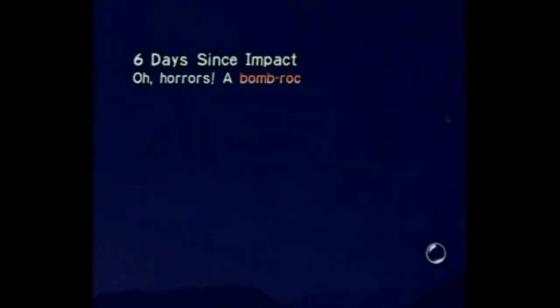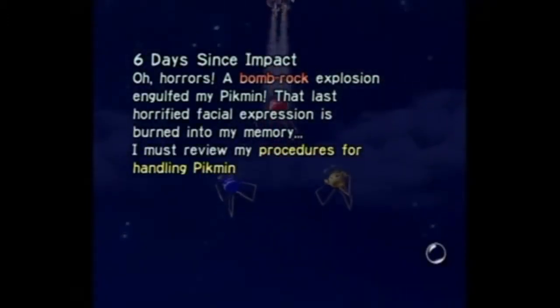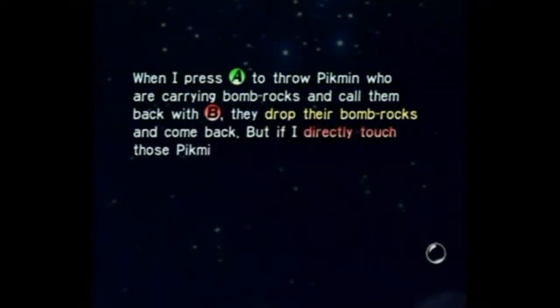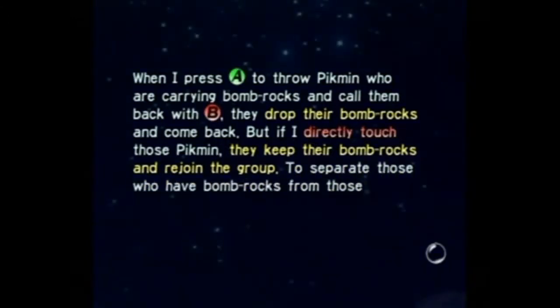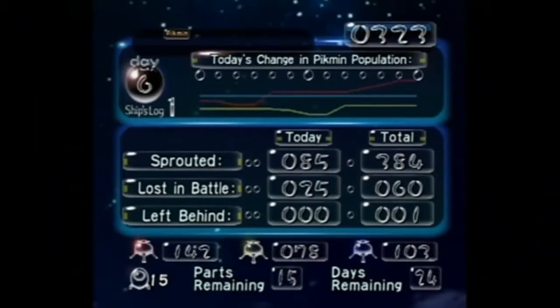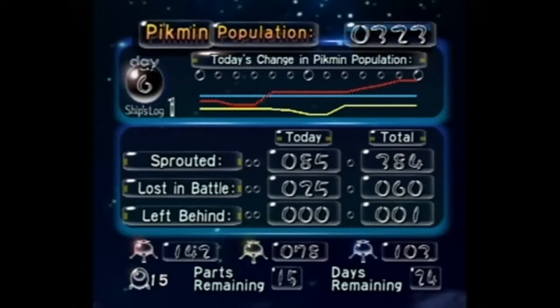Six days since impact. A bomb rock explosion engulfed my Pikmin! That last horrified facial expression is burned into my memory. I must review my procedures for handling Pikmin with bomb rocks. When I press A to throw Pikmin who are carrying bomb rocks and call them back with B, they drop their bomb rocks and come back. But if I directly touch those Pikmin, they keep their bomb rocks and rejoin the group. To separate those who have bomb rocks from those who don't, I can press X to disband them or hold A and grab one for a moment. Yeah, Olimar, I know how you feel. We lost 25 in battle today — that's awful! We've lost 60 total, and then another one that was left behind. It's so sad. But I think we've only gained Pikmin overall — I don't think we've ever lost them horribly.